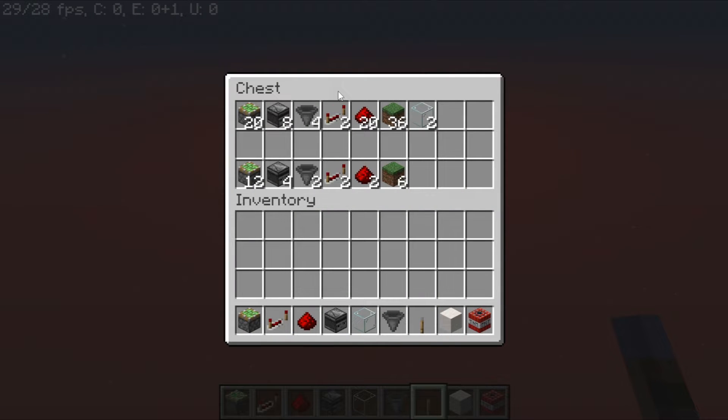This is what you'll need to build the door. The top part is if you want just the one-way door, and you have to add the bottom part if you want a two-way door.